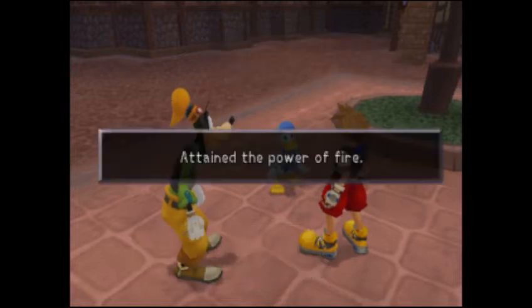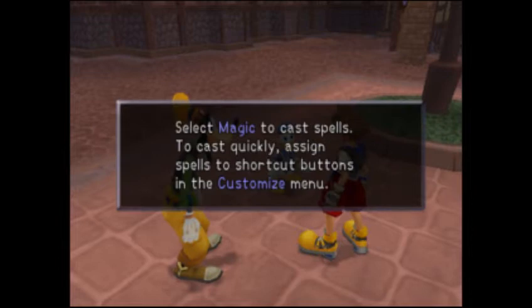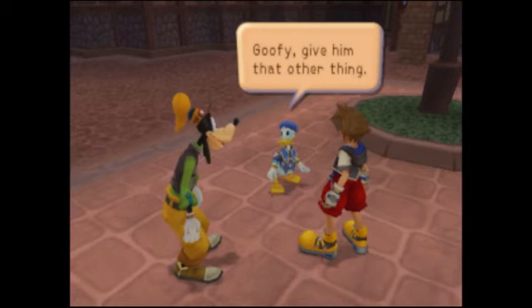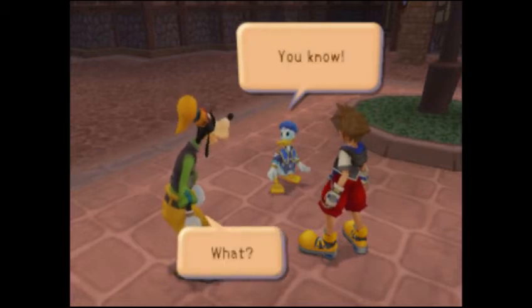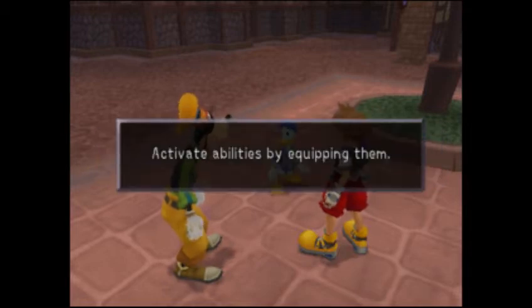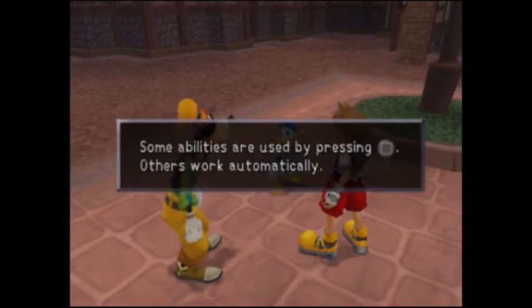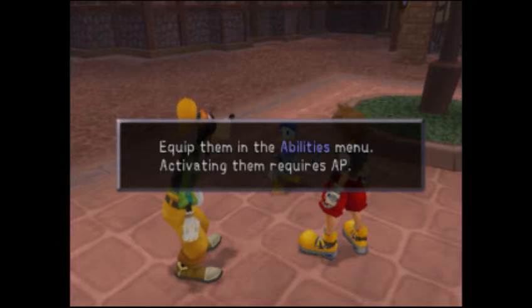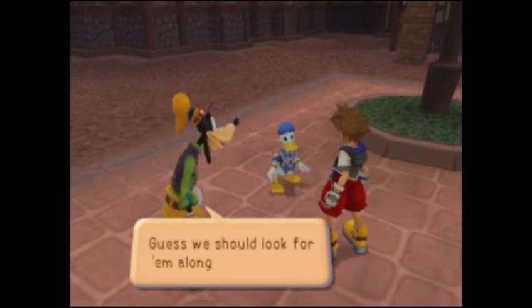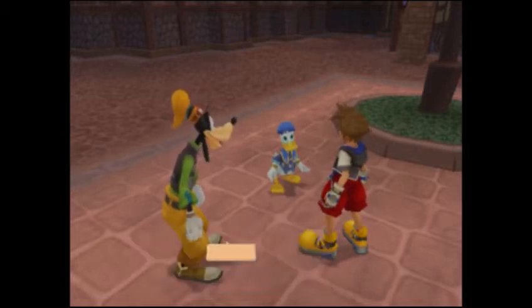Hold on. Sora, this is for you. Power of fire? Ooh. Give him that other thing — dodge roll. Some abilities are used by pressing square, others work automatically. Look at the abilities in the AP menu. Got it. Abilities allow you to do all sorts of things. Guess we should look for them along the way.